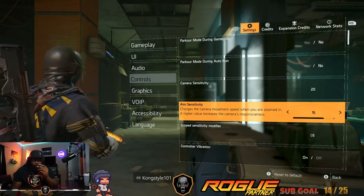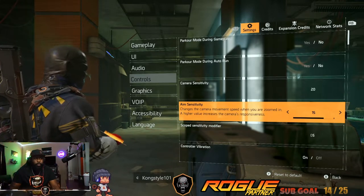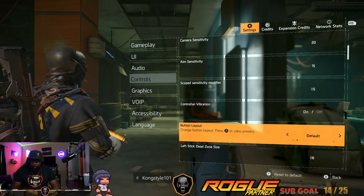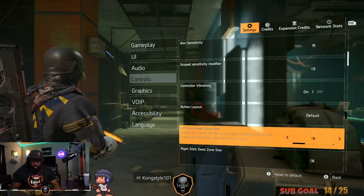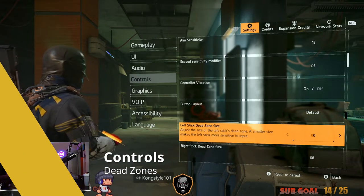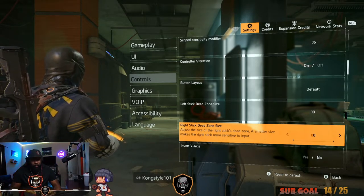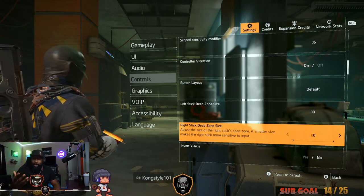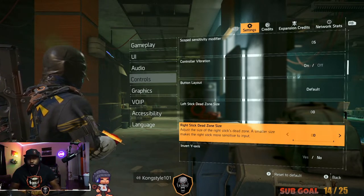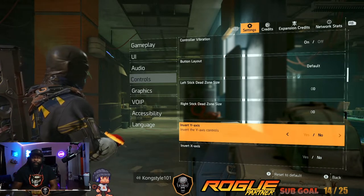If you want to move faster you can turn aim sensitivity up to 20, that's up to you. Scope sensitivity — just leave it at 5. Vibration — up to you whether you want it on or off. Button layout — completely up to you; I have mine on default. Dead zones should be at zero — I just noticed mine was at 6, which is why my strafing has felt rough. After patches it sometimes resets to default, so make sure to set your dead zones back to zero. If you have a worn controller, go in and adjust it.